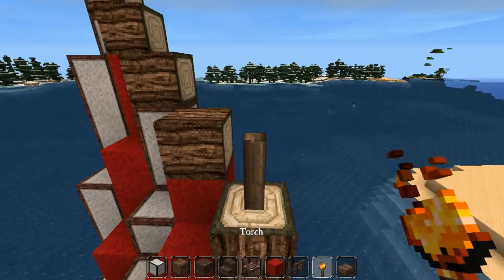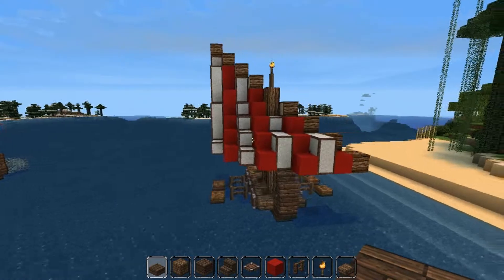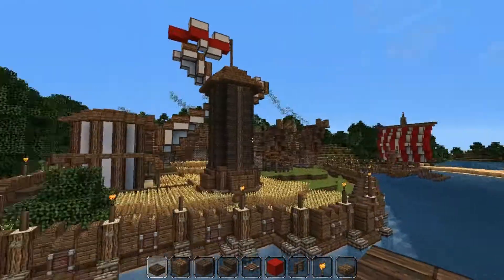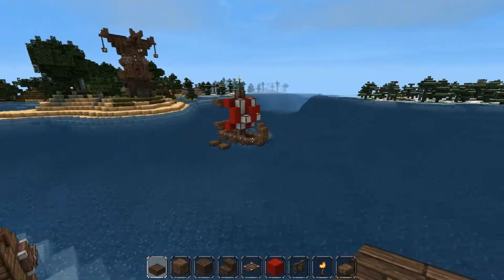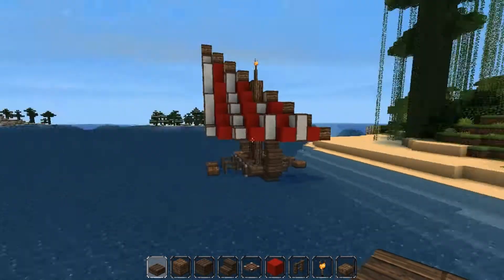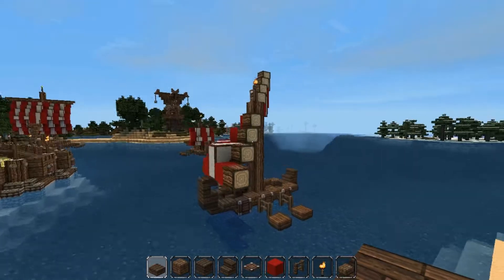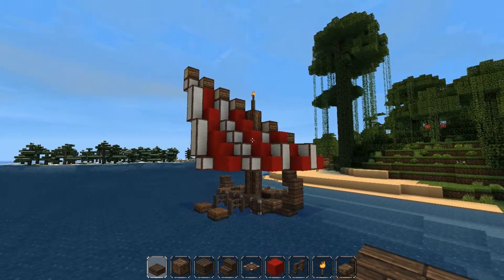And that's the sail done — we can just add some details like a nice little torch on the top like that. So there you have it, you've got your nice little fishing boat, which is a nice addition to this little viking village we've got going on here. It's a nice variation on that little design I had as well. If you're watching this on minecraft.net, you can find a link to my channel in the description or go to youtube.com/giddagames. But until next time, goodbye.